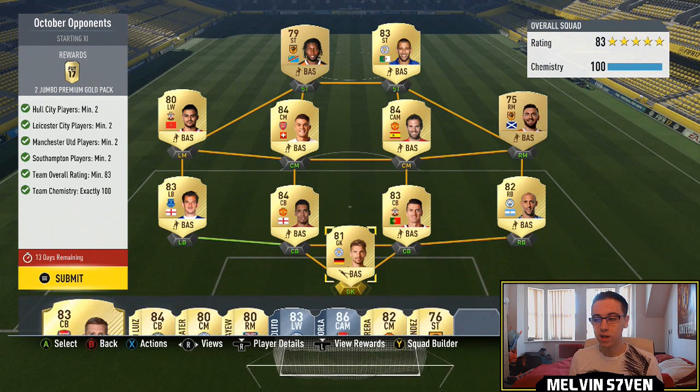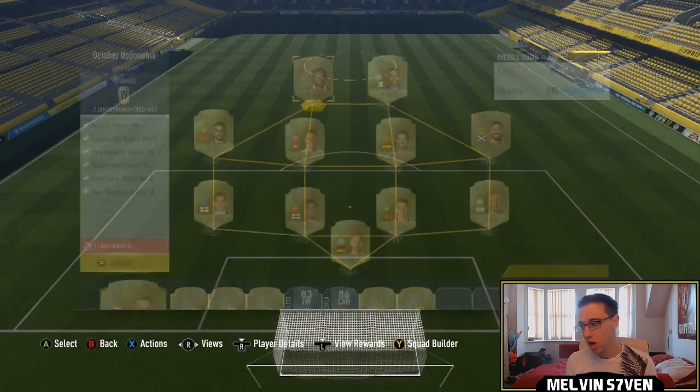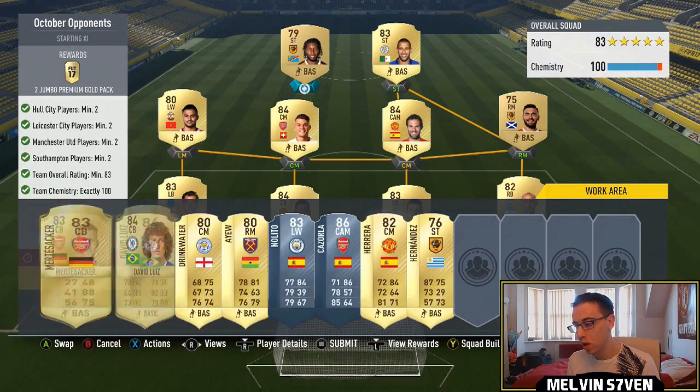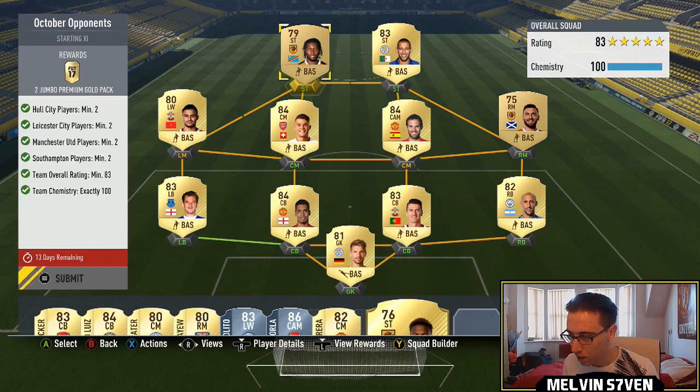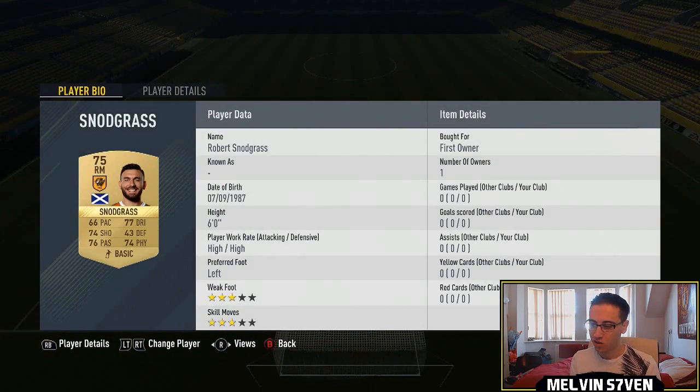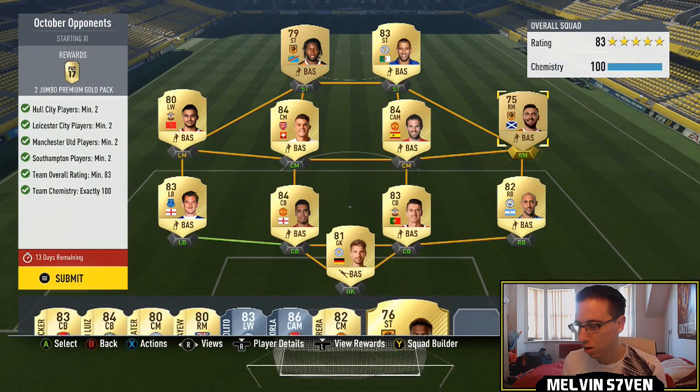This next one is hard purely because you need two Hull City players. Look at what I've had to pay for Ember Carney because he's the highest rated — 9.7k. If I literally put Abel Hernandez in there it drops the rating, so I need Ember Carney. The other player I've got is Snodgrass. There's not too many high-rated right mids anyway — you could get Mahrez or Mkhitaryan but they're very expensive.